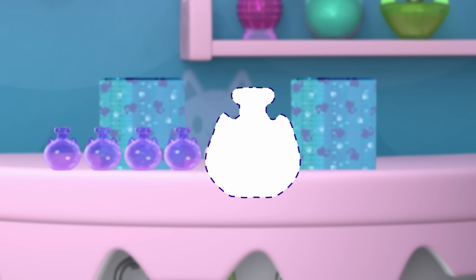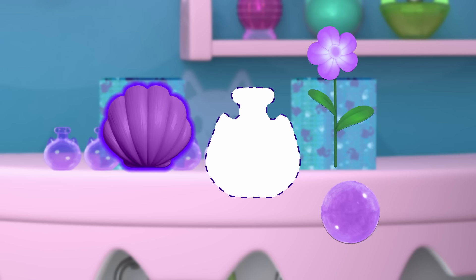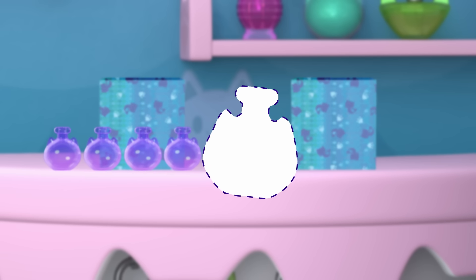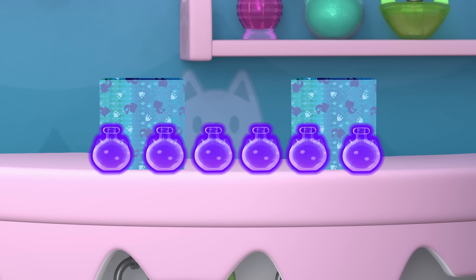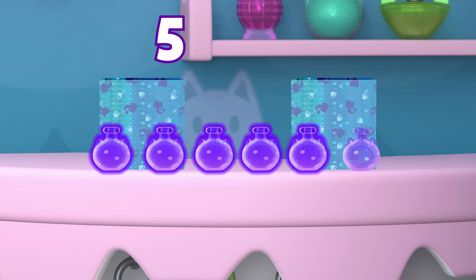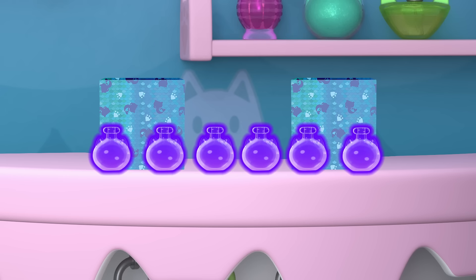The potion requires three ingredients: one purple shell, one purple flower, and one purple bubble. Put all three in, mix them together, and... We did it! Six purple spa potions. Five potions and one potion equals six potions all together.